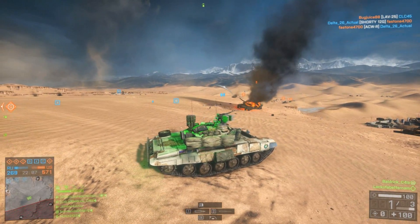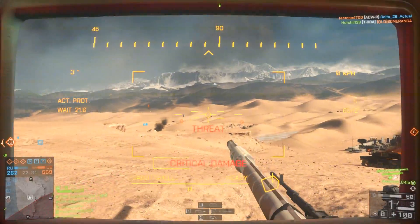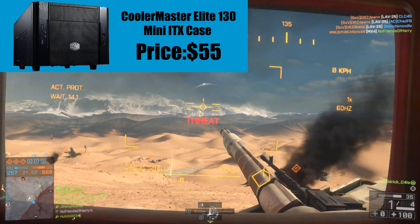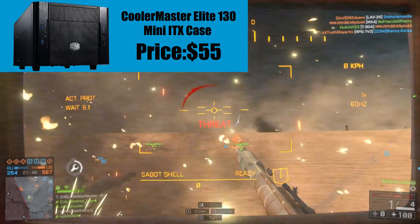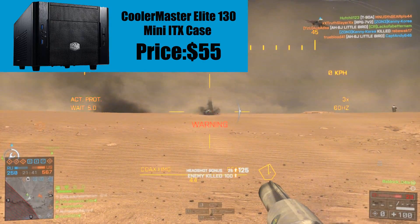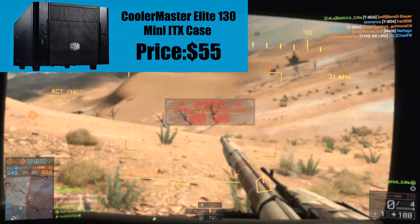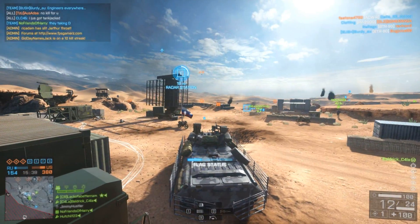Another key component for this console-like build is the case — the Cooler Master Elite 130 Mini-ITX case, which costs $55. It looks pretty good, fits a disc drive, a hard drive, SSDs, and supports pretty large graphics cards — over 300mm in length. The graphics card I've picked is well under that, so it's perfect.